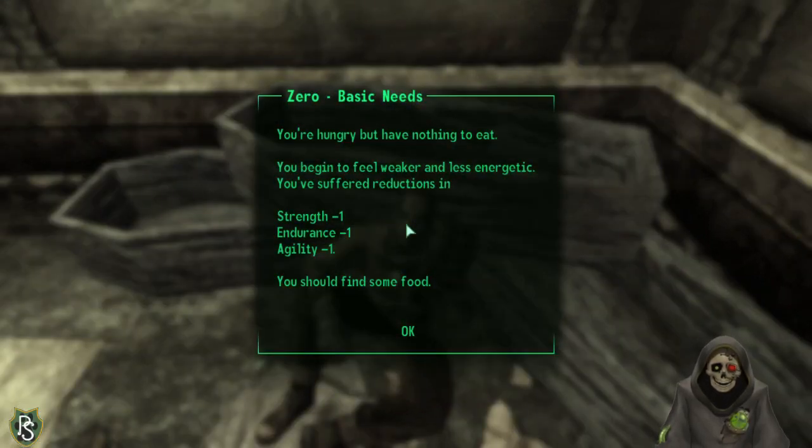Survival notification: 'Basic needs — you're hungry but have nothing to eat. You begin to feel weaker and less energetic. Suffering reductions to strength, endurance, and agility.' That's not good.